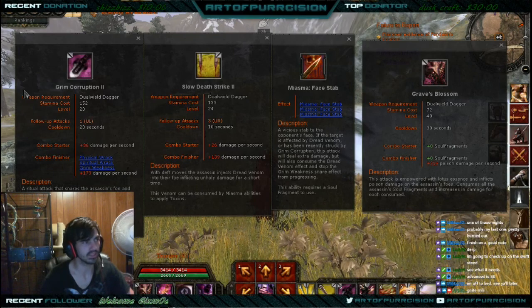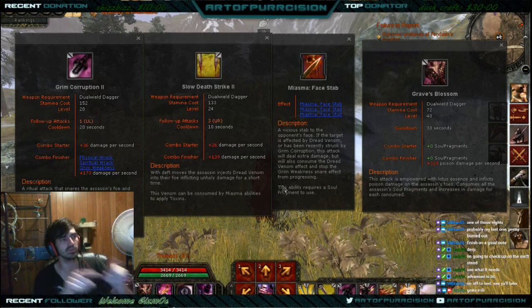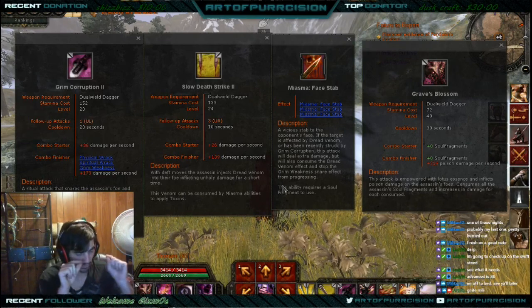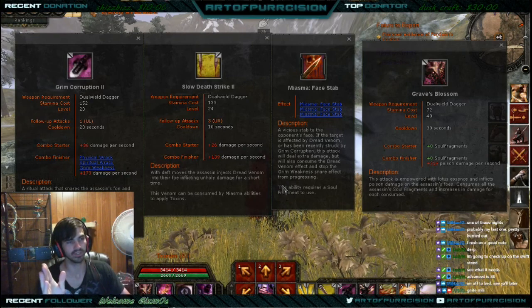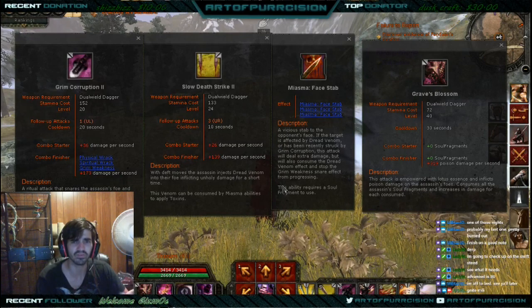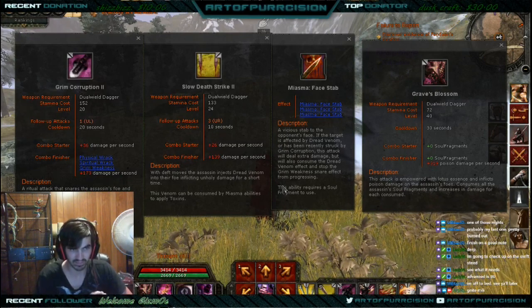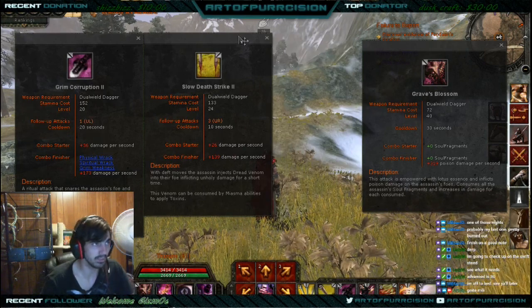When you're opening, doing your opener, you want to pop Grim Corruption right away — you want that first. Then go ahead and do your Slow Death Strike, which is your Dread Venom poison. Once you have those two active, use Miasma Face Stab — that will do a literal insane amount of damage. Then, depending on your level — I think you need to be 50 — Graves Blossom is basically your second burst.